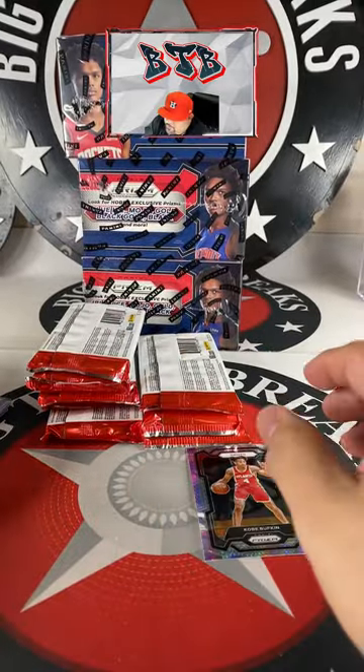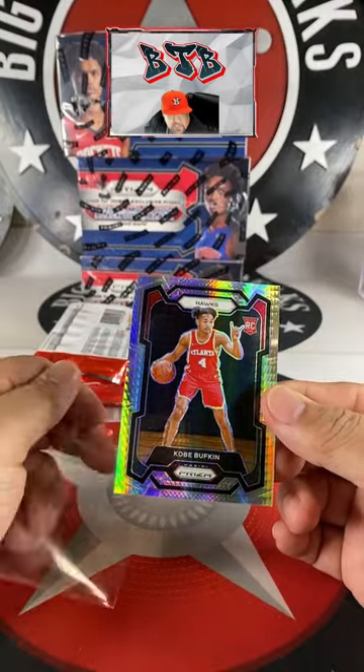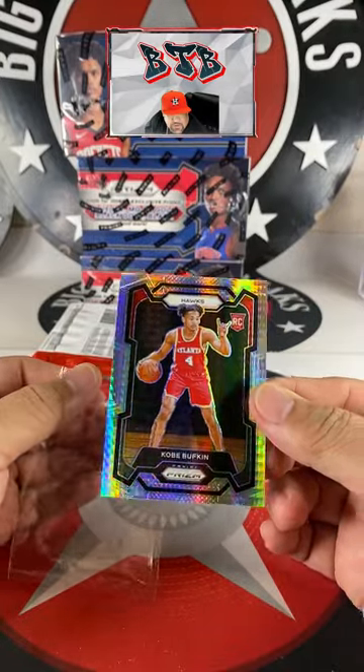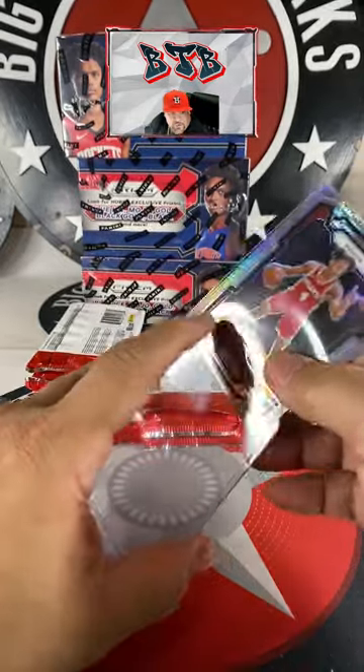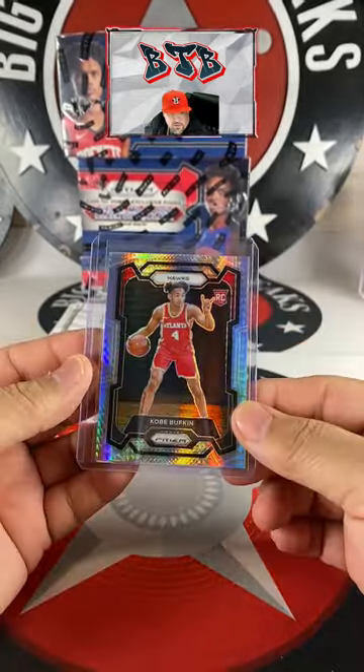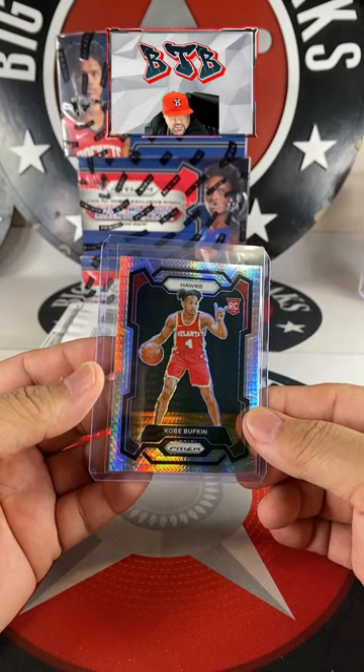Corgillard, you have some spots in this one — yes, this is 287. This is a hyper spot. Hyper is DZ corner with the rookie Coby Bufkin — this isn't a bad one to have. You do have spots here in 287, Corgillard. You've got the pulsar, the purple ice, and this one.